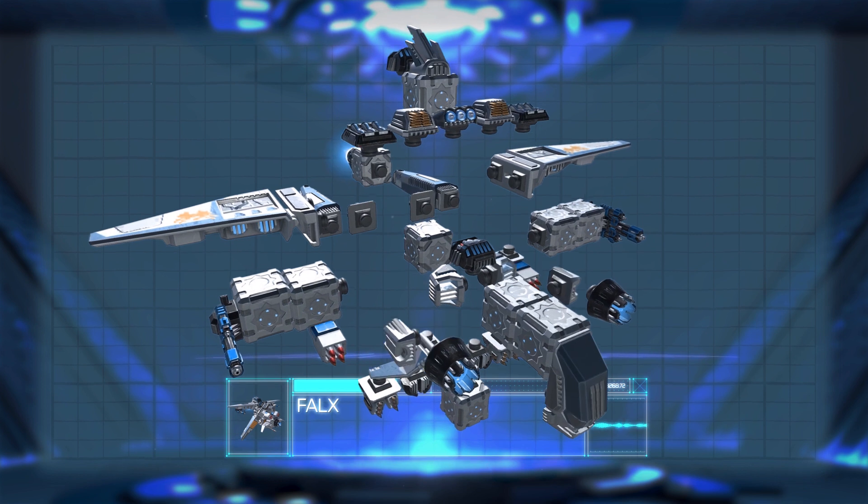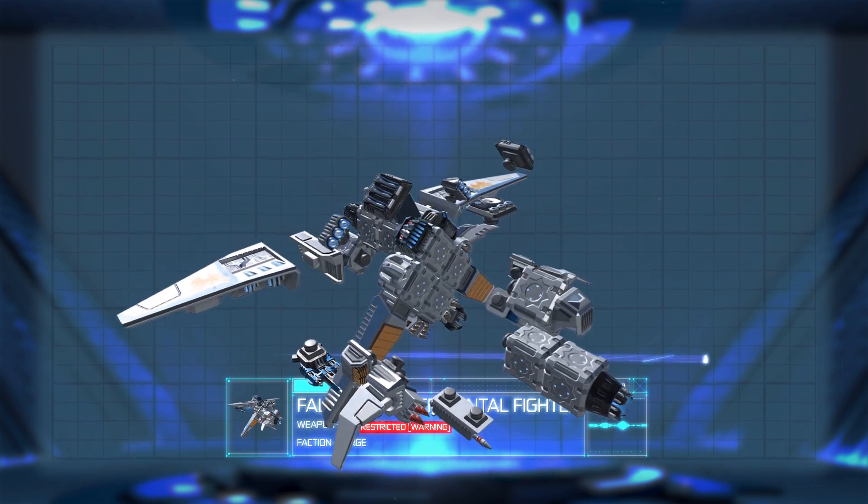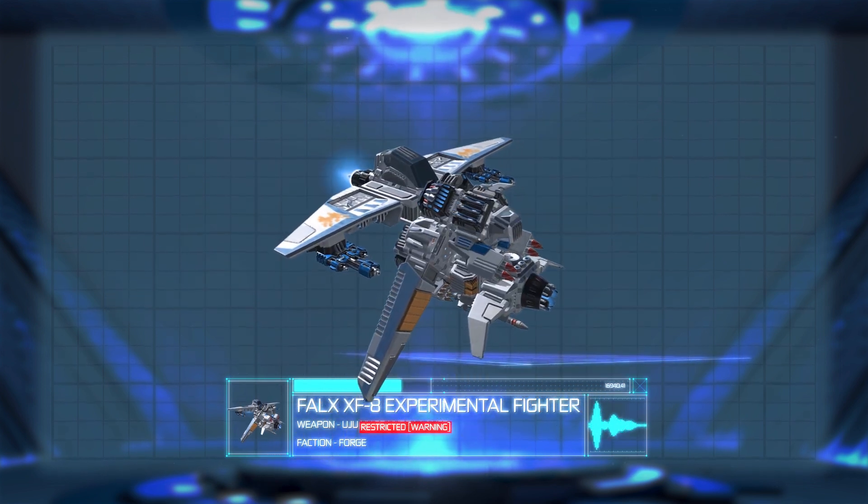FALX GA-15 Ground Assault for thin atmospheres with a vertical build and a barrage of firepower. Tertiary battle build. FALX XF-8 Experimental Finder configured forward to concentrate firepower on target.